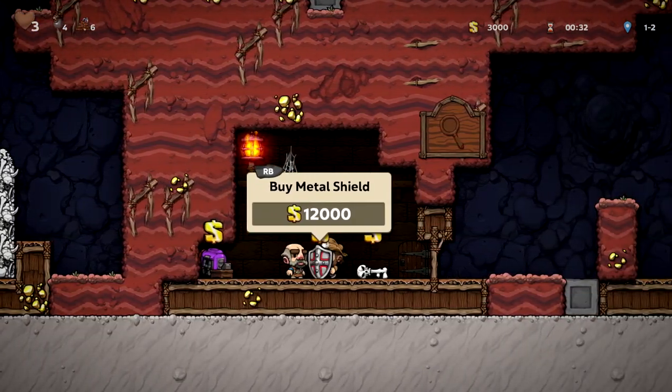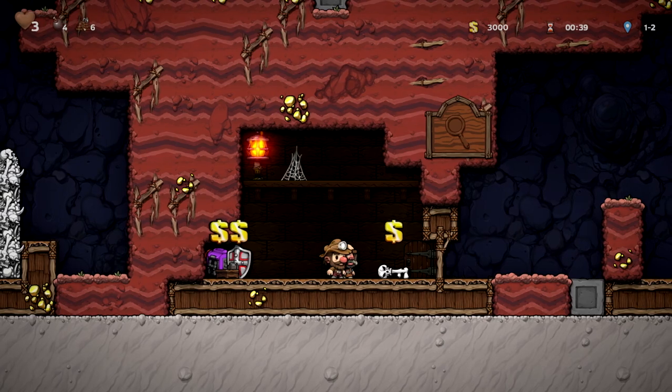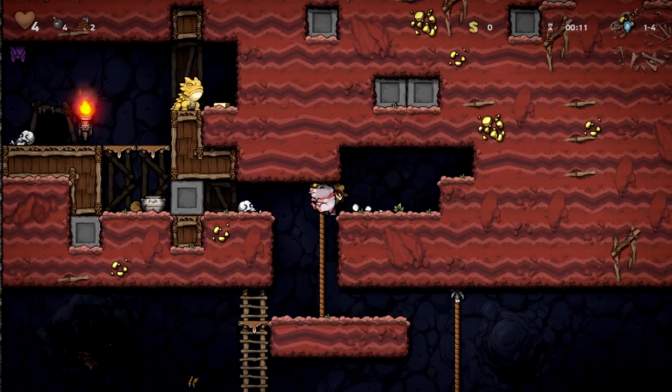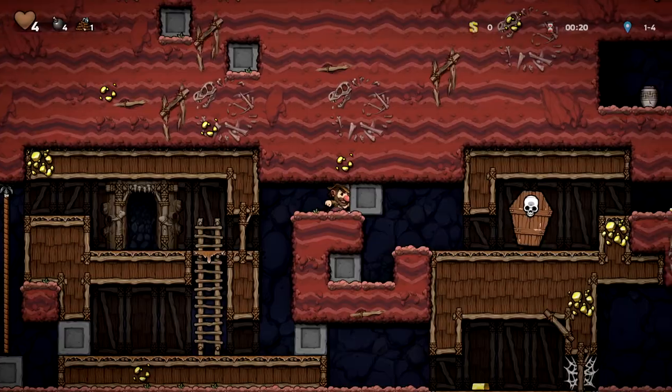Need a reliable way to kill a shopkeeper? Move all the explosive items into the corner, lure out the shopkeeper, throw a rope in front of him so he's stunned, pick up his gun, and finish him off.